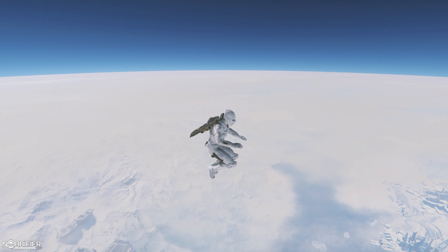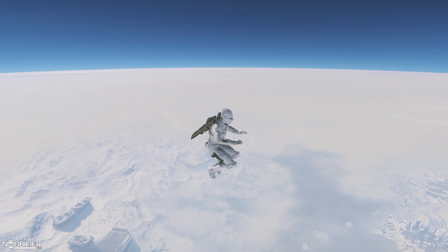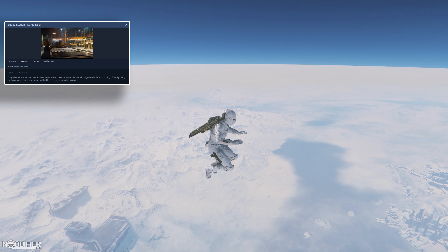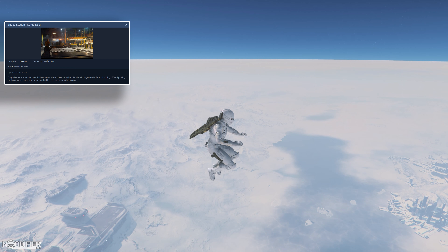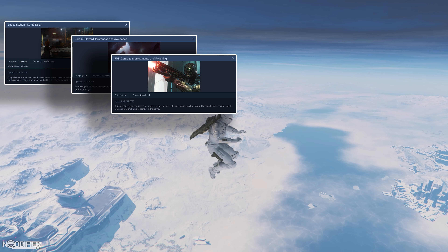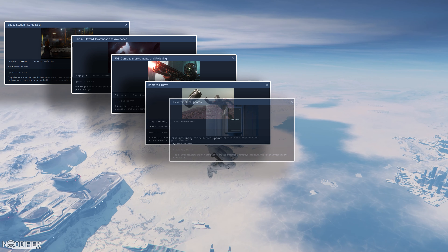3.10 being complete makes sense — it's in PTU. 3.11 is Q3 2020. 26 of 46 is the cargo deck as part of the expanded cargo gameplay. This is designed to add a cargo timer for cargo transfer. AI ship hazard avoidance and polished FPS combat are both listed as scheduled gameplay, with throws at 53 of 56.